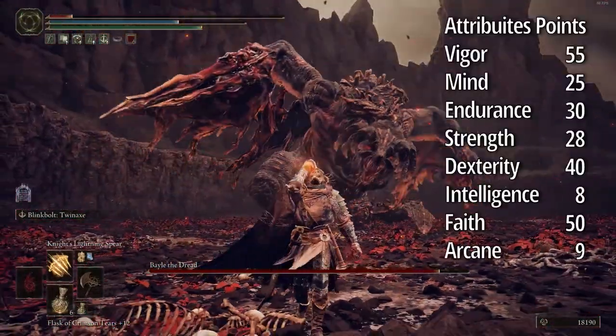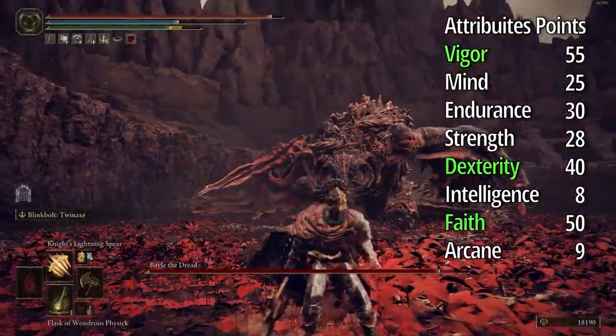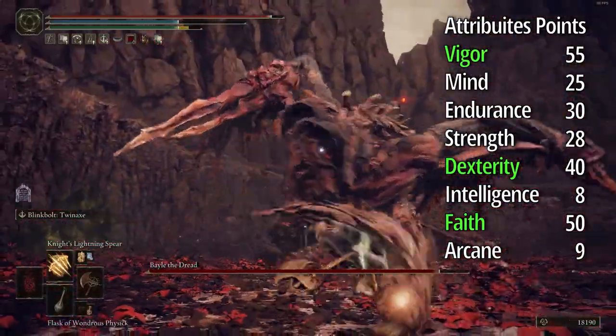Okay, important things for attributes: Vigor to 55, Dexterity to 40, and Faith to 50. Faith is for the lightning and dexterity is for the weapons.